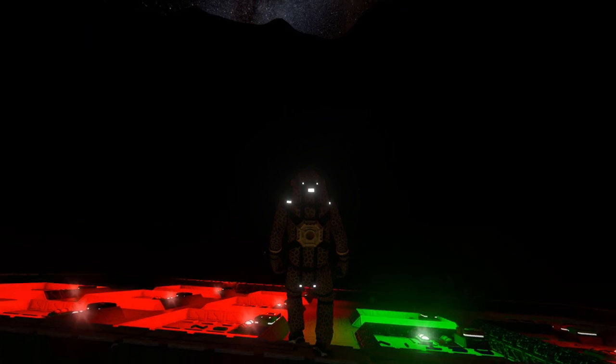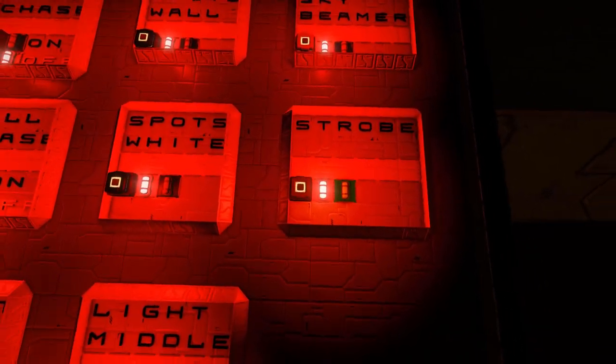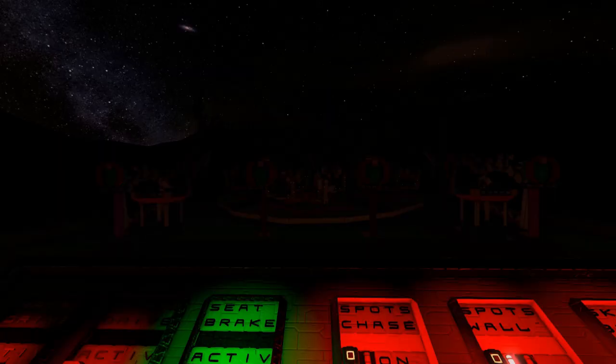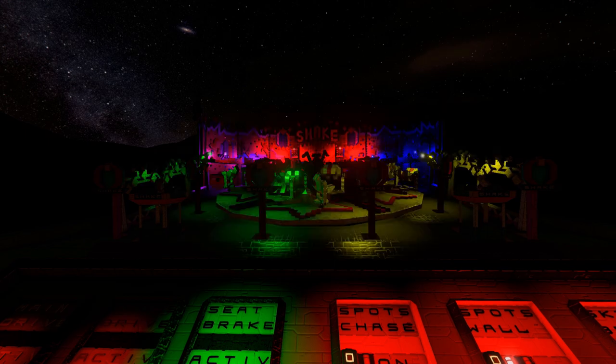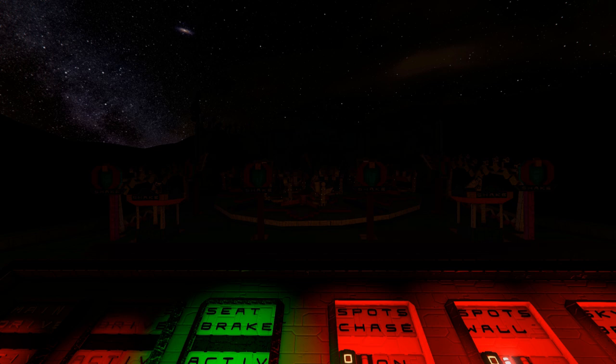Now it's time to grab hold of my character and go through some of these buttons. The first one I'm going to get out of the way is the strobe lights. We're going to bring the camera up and click it. That is the strobe light, and we're going to turn that off very, very quickly. We're not going to be using that at all, because even I think that's a bit over the top.